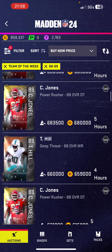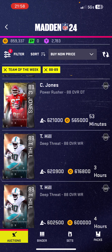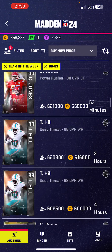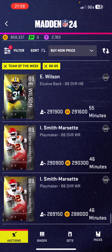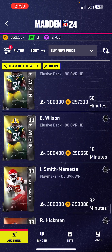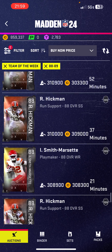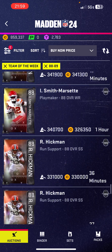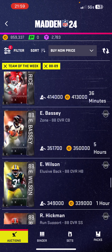I think this is highest to lowest — what's the lowest? Some Smith, Marxetti, Wilson. The Chris Jones I know is really good, that's the only one I might buy. Swift is also really good but my running back is Gibbs and that's never changing.